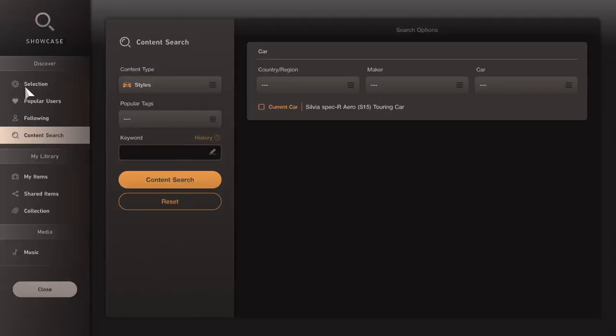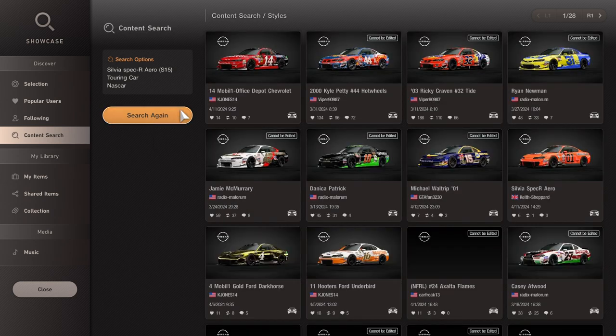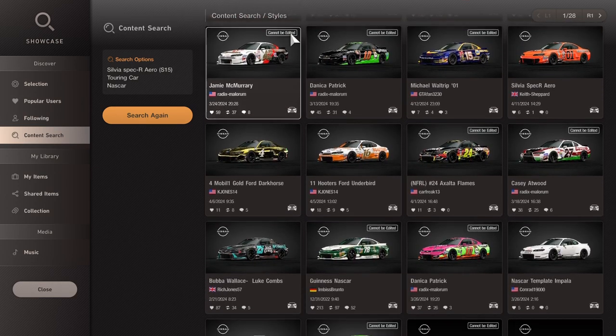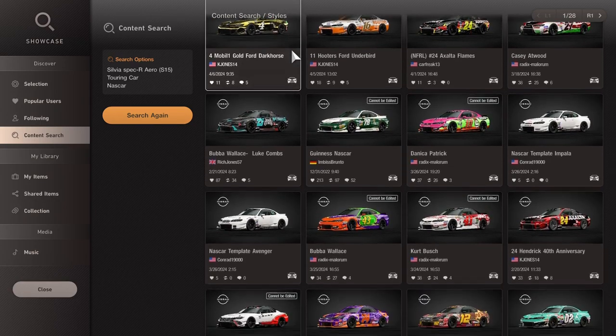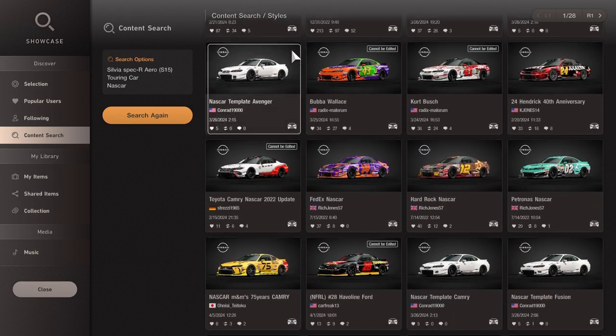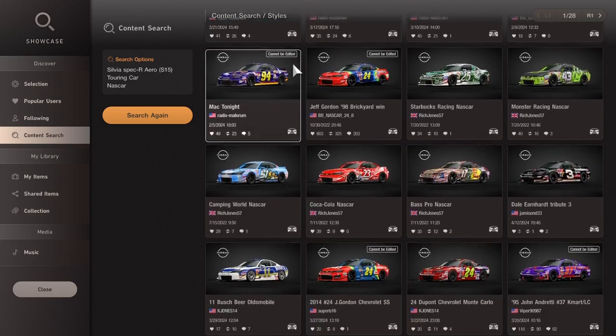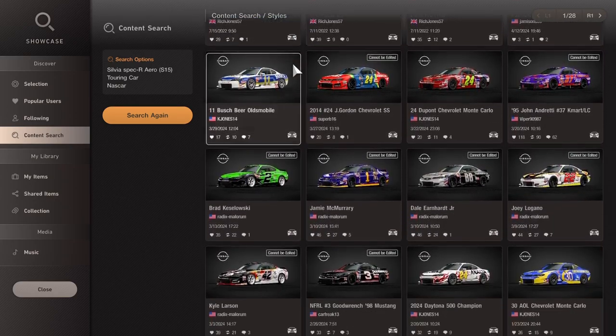So let's now fast forward to deliveries. If we go to the showcase tent, make sure you check the box on your current car, which is the Aero Spec R, and let's type in NASCAR. You'll just see there are huge amounts of pages — right now we're looking at 28 different pages of results. You can see deliveries or paint schemes, whatever you might call them. There are tons and tons of different results, high-quality deliveries as you see here.